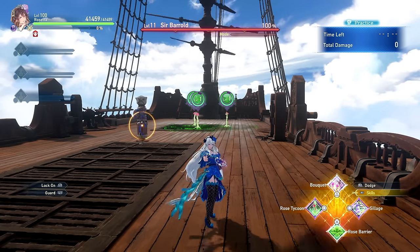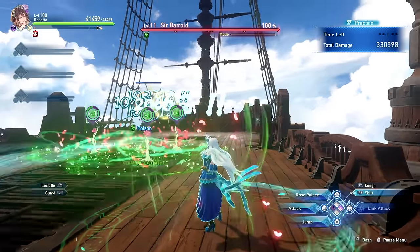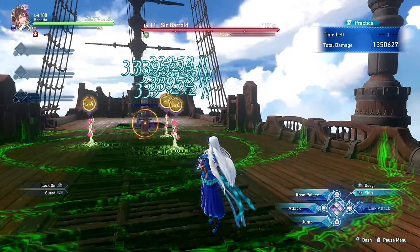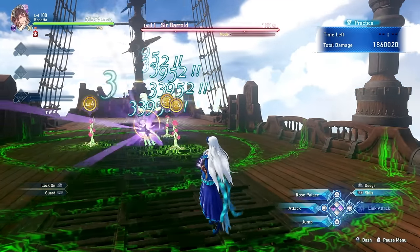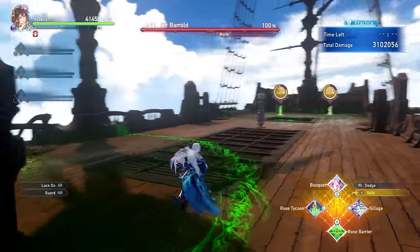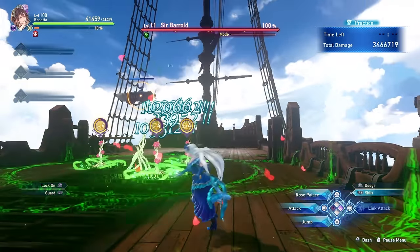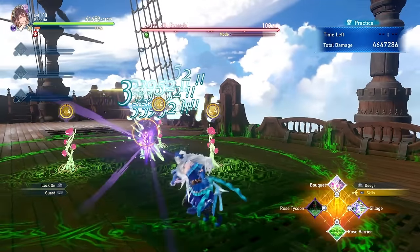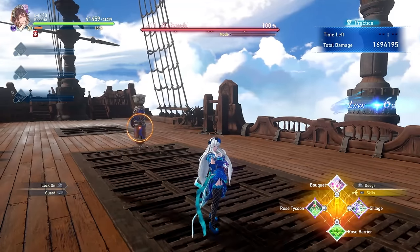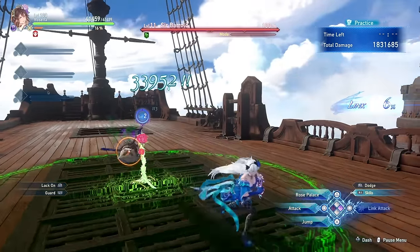The first skill is Rose Tycoon, one of the most important skills in Rosetta's arsenal. Using it will move all currently planted roses toward the target and apply poison, dealing 65,000 damage or 1.5% of the enemy's max HP, whichever is lower. Even without the poison, Rose Tycoon is invaluable for quickly repositioning all of your plants. Try to always save the cooldown for whenever the boss moves around. If you don't have a rose planted yet, using Rose Tycoon will plant one at the target, though it's not ideal to use it this way.